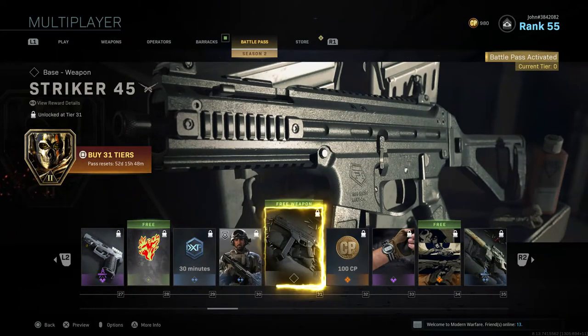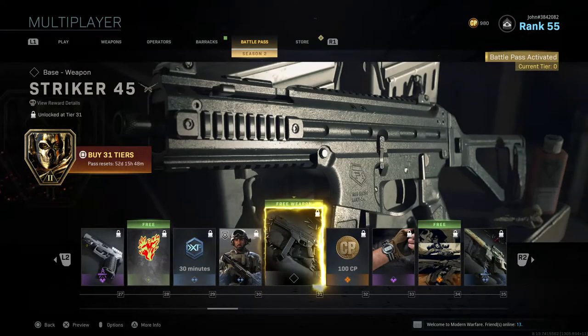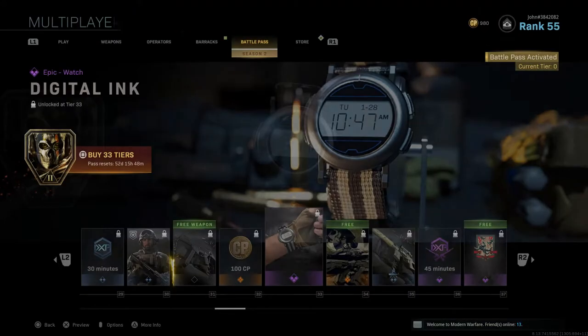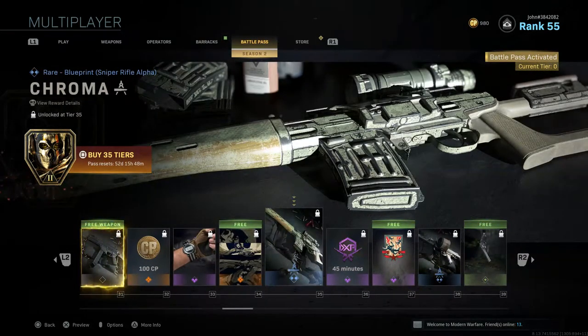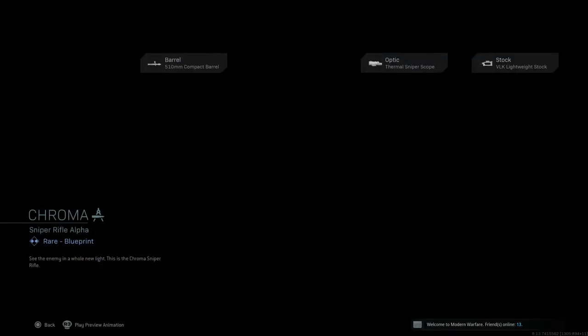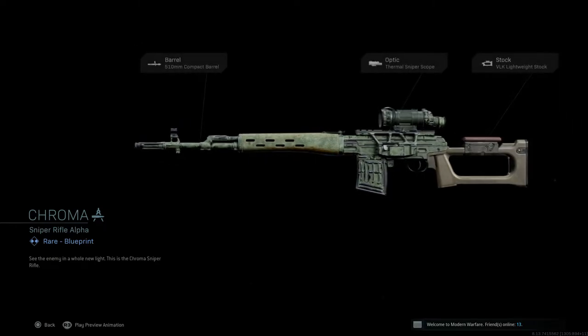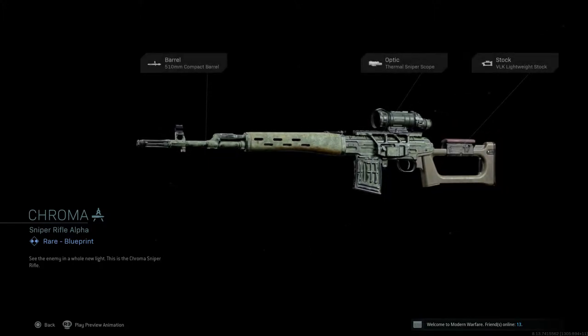Tier 32 gives 100 CoD Points. Tier 33 gives the Digital Ink watch, which looks really cool. Tier 34 is Ink Spiller, a free calling card. Tier 35 gives Chroma, a blueprint for what looks like the Dragunov sniper rifle with three attachments and a jungle-type camo — though they should've named it Jungle honestly.